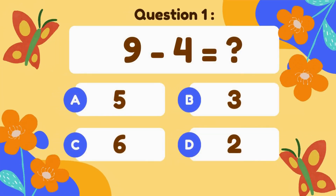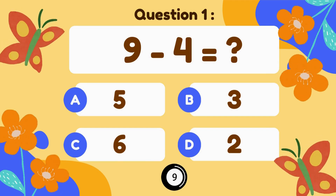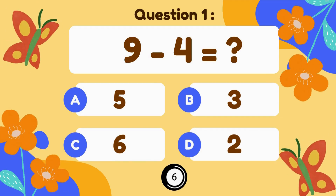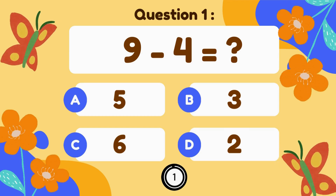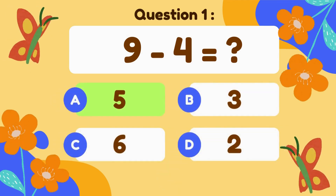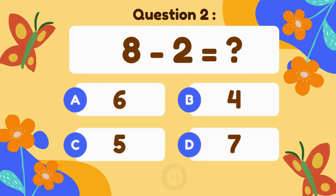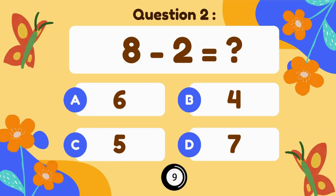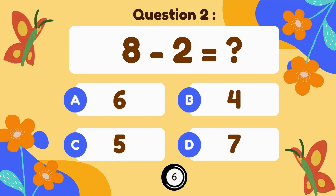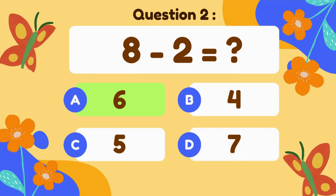9 minus 4. 9 minus 4 equals 5. 8 minus 2. 8 minus 2 equals 6.